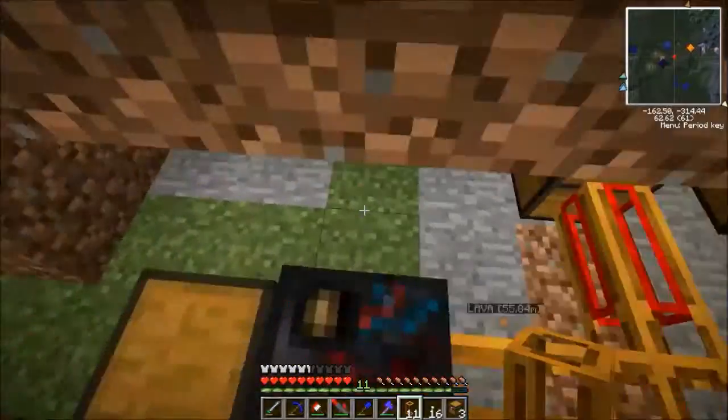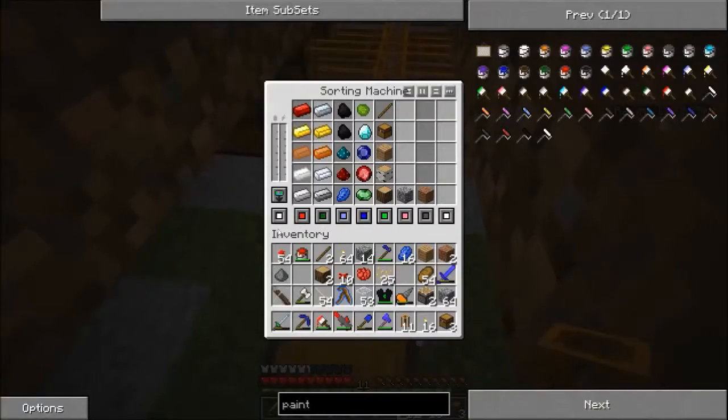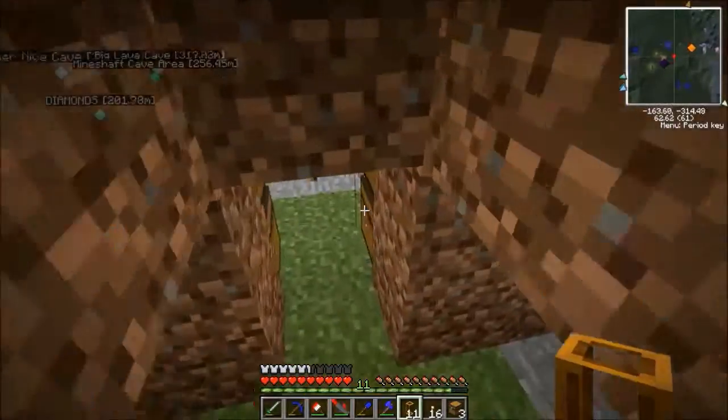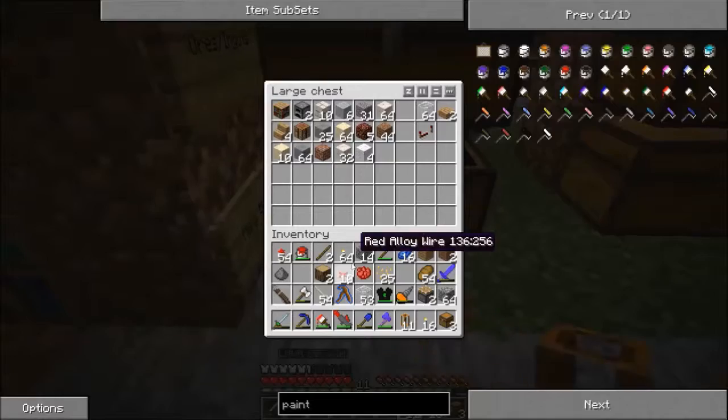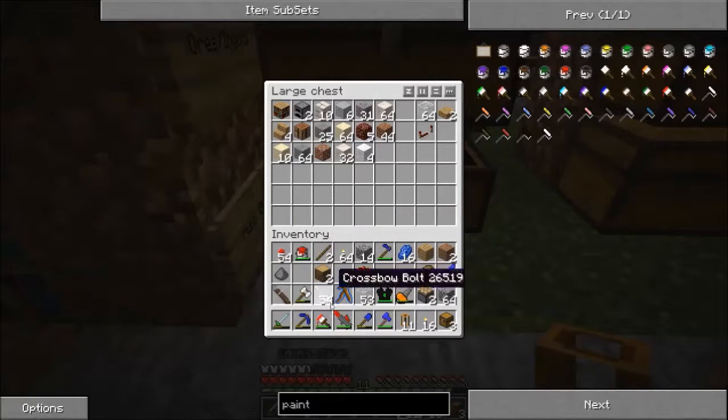Next, what we need to do, guys, is do a quick test, I think. Well, we can't do a test today because we don't have a solar panel. But we will do a test soon. What we're going to do now is make another paintbrush.